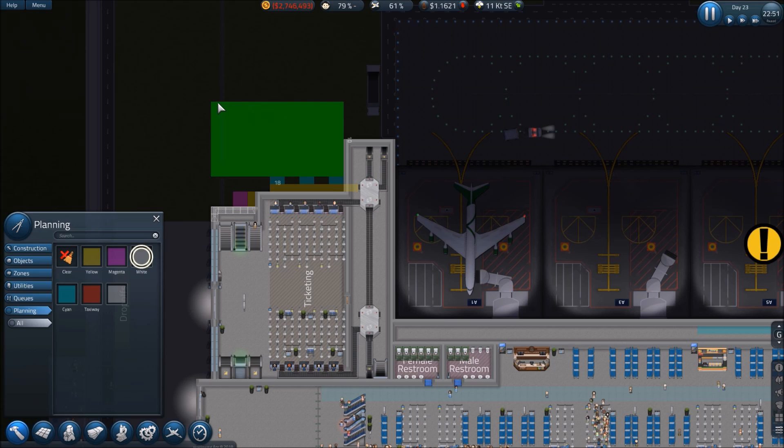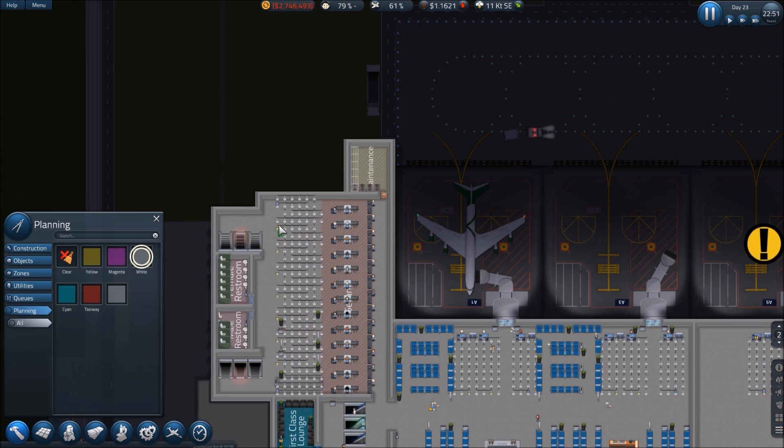We've got a couple tiles on the other side, and then we need to build stairs upstairs — we just need enough to accommodate the stairs. Those people will come up, go through here, and hit security. Since we've got first class and flight crew lines at both ends, we'll be good to go.